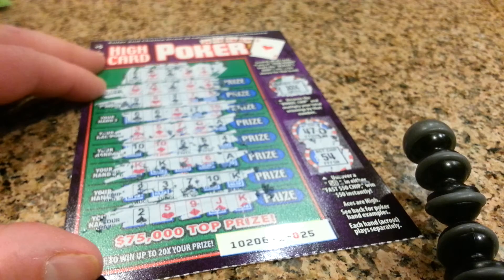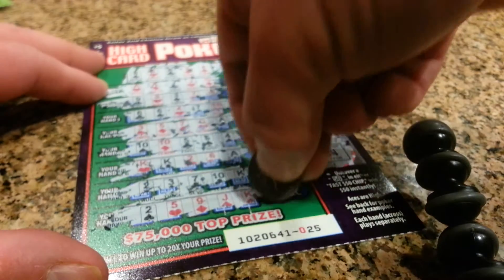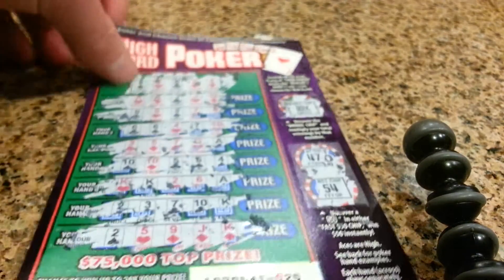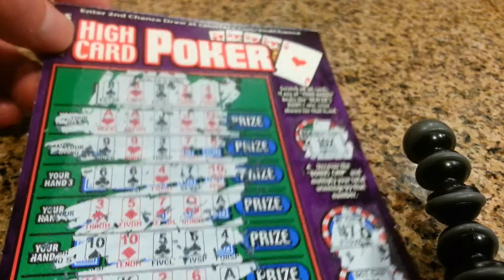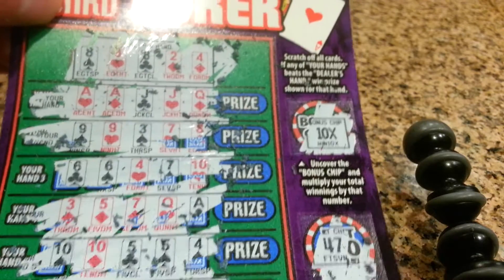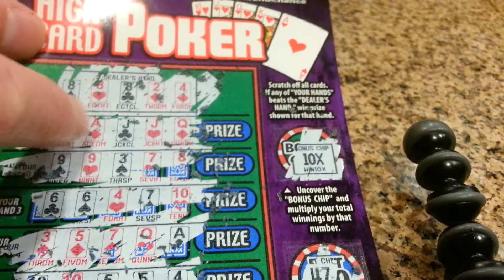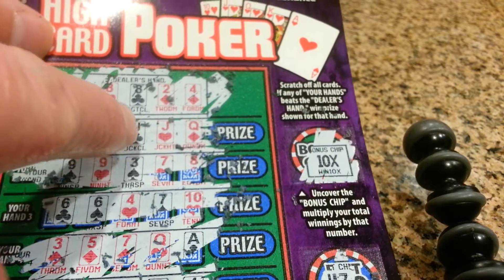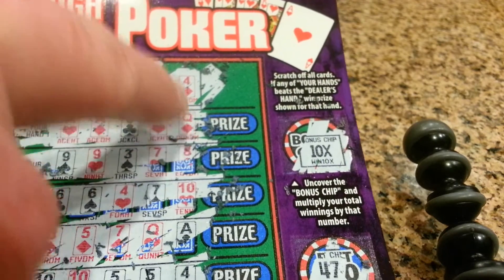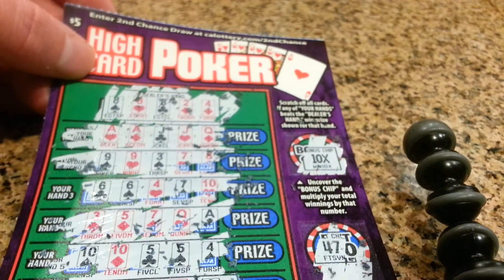2, 5, 9, Jack, and king. Then 2, 5, 9. I think the potential for this game would be this first hand, just because it has two aces — and it says aces are high — and then two jacks, which are the same, and then a queen, which is a pretty high-ranking card.